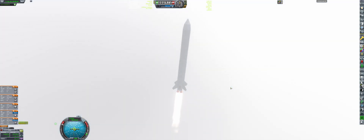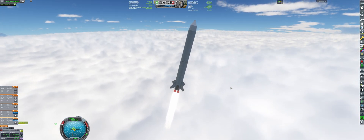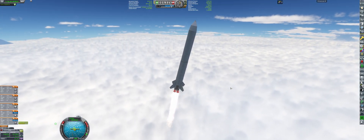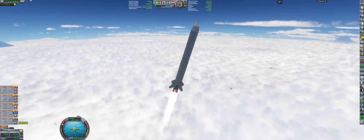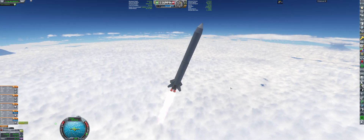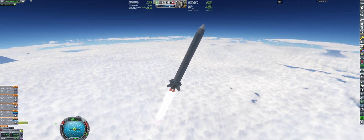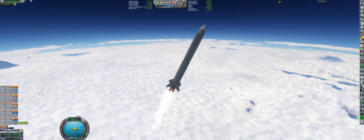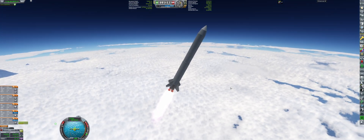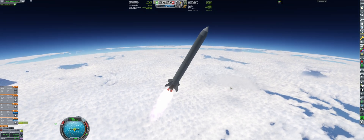Anyway, our rocket is ascending. Look at this beautiful volumetric clouds by Blackrack. Some of you have asked me which mod it is — this is volumetric clouds by Blackrack. It's a paid mod that is available through his Patreon page for some small donation, I think it's like five bucks or something. I actually paid because I really wanted to support him. He is doing some awesome work with the clouds here, and ultimately I thought you guys would enjoy watching it — supporting your favorite creators, well that makes sense.